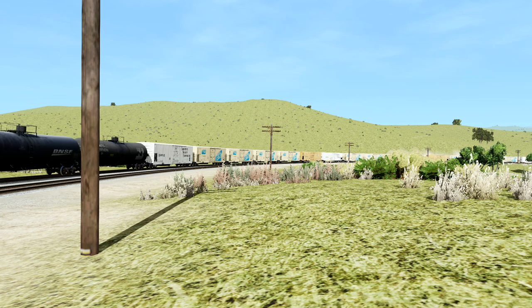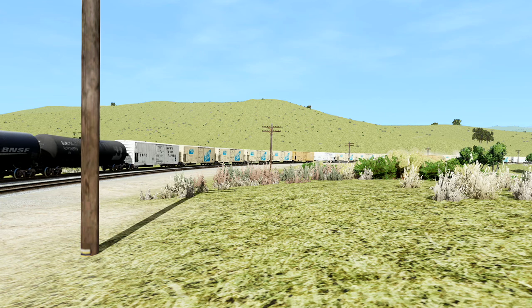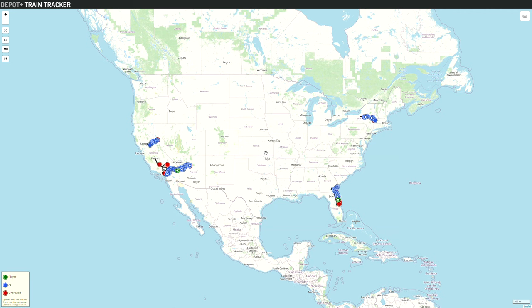We're over here in California. I'm not super familiar with the California railroads, but let's take a quick look at the Depot Plus Train Tracker. The Depot is a community built around Run 8, and they run a server where you can go play online with people. There's a public server - kind of do your own thing, be nice. Then there's the Depot Plus, which is more professional; they actually run it like a railroad and you have to go through a test to be able to run on there. I've not done that - it takes more time than I'm willing to commit.